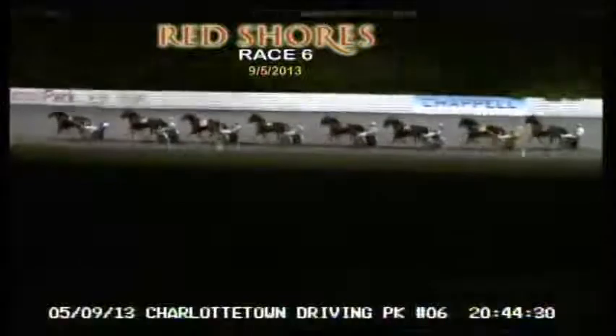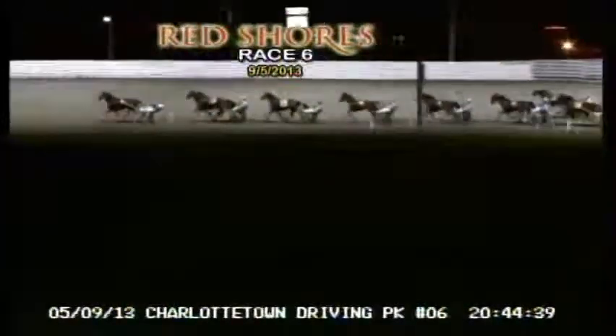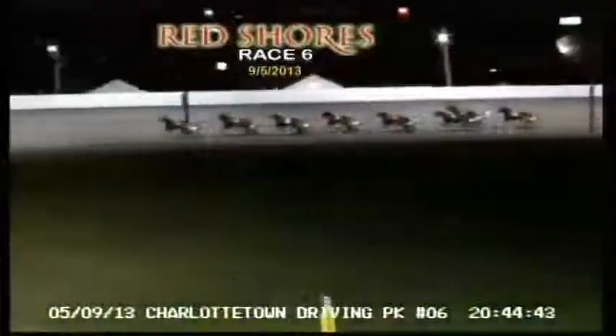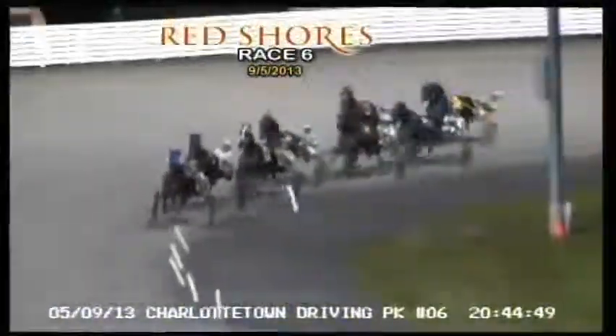They arrive at the opening quarter, and on the front end, Gwinning Gwen is the leader for Jason Hughes. Second is Irwin's Example, third at the rail Modern Mojo. The quarter in 29-3. Aurobis Balboa is in mid-pack fourth. At the rail in fifth, that's Beach Picnic. Backfield starts up, now sixth on the outside, Julep Hanover — and she's gone off stride.